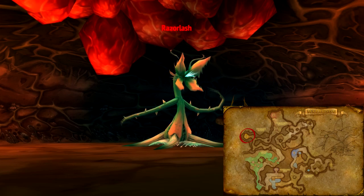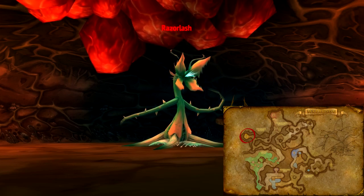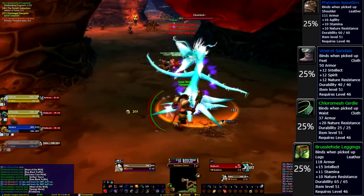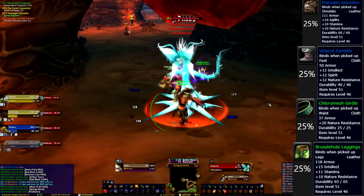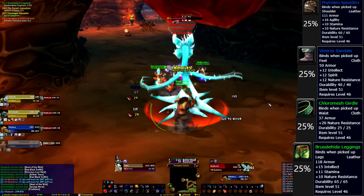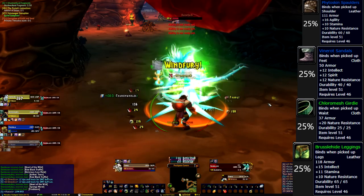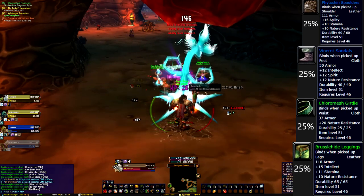Our second boss in the orange wing is Razorlash. Razorlash is a fairly simple tank and spank. He has a passive windfury that will occasionally hit his target for 3 total hits. If you keep your tank healed up, this won't be something you'll really need to worry about. Face Razorlash away from the party as he'll also cleave. Lastly, Razorlash will apply a puncture, which does minor physical damage over 10 seconds. Overall, an incredibly easy boss and probably the easiest of the dungeon.